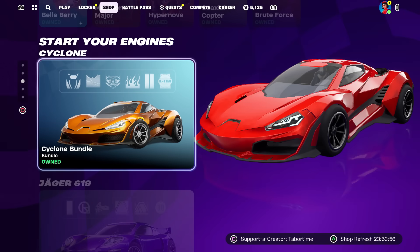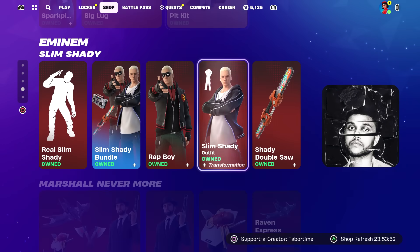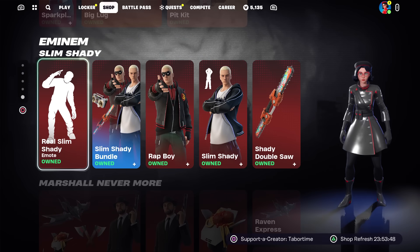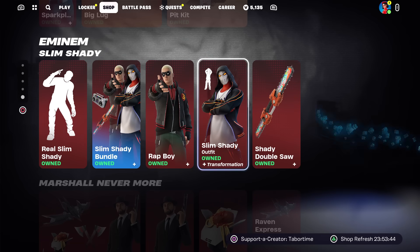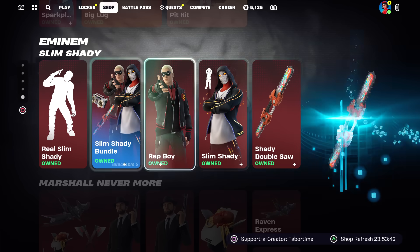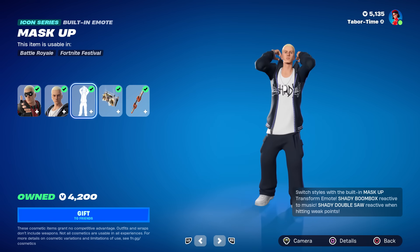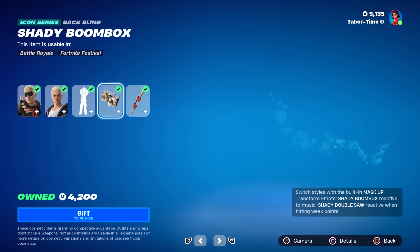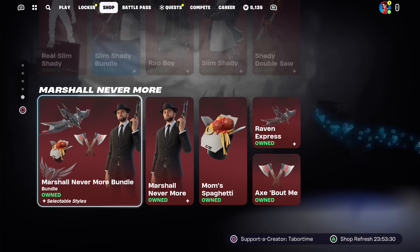It looks like Cyclone came back. Jaeger's still here, Weekend's still here, all the jam tracks still here — gear for festival. And look at this — Eminem, aka Slim Shady, is back with the bundle, plus Rap Boy, plus Slim Shady. These are all in the bundle as well. Rap Boy and Slim Shady are included.